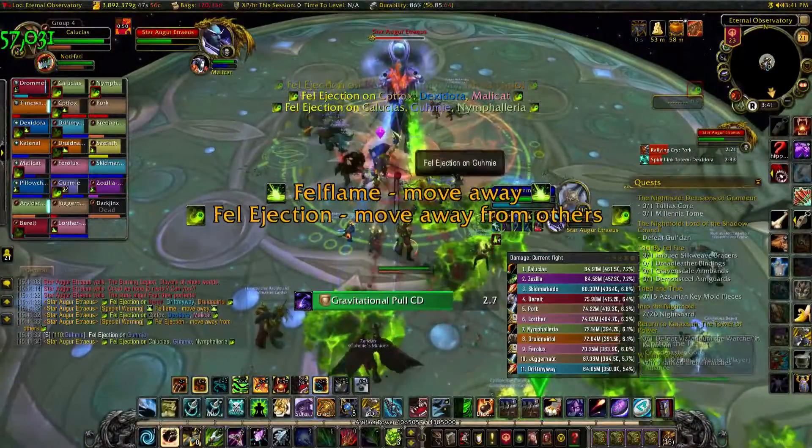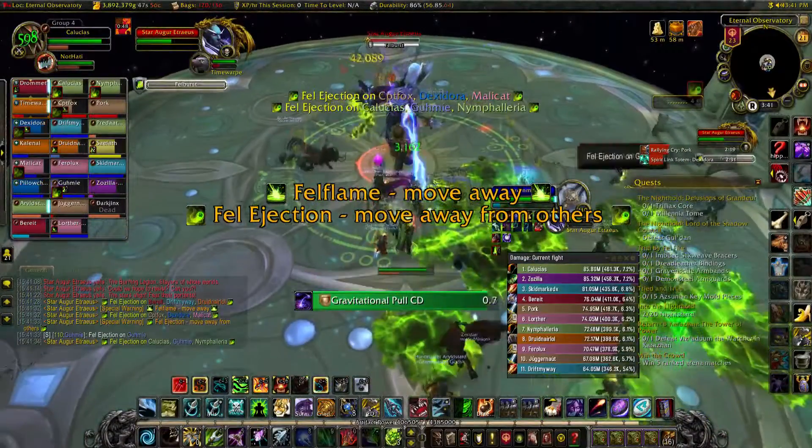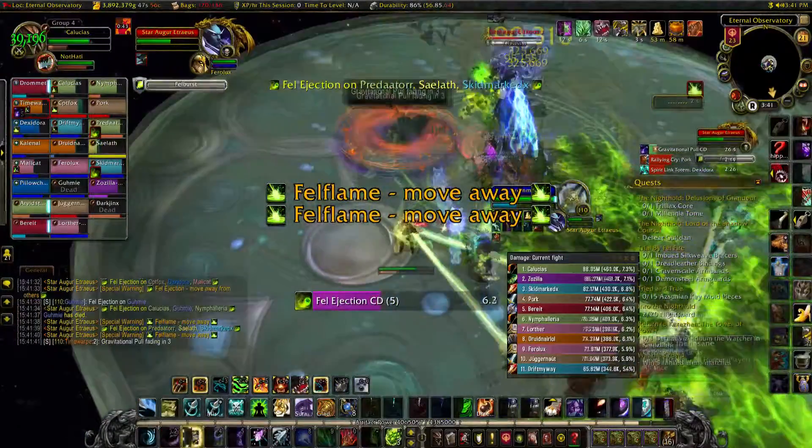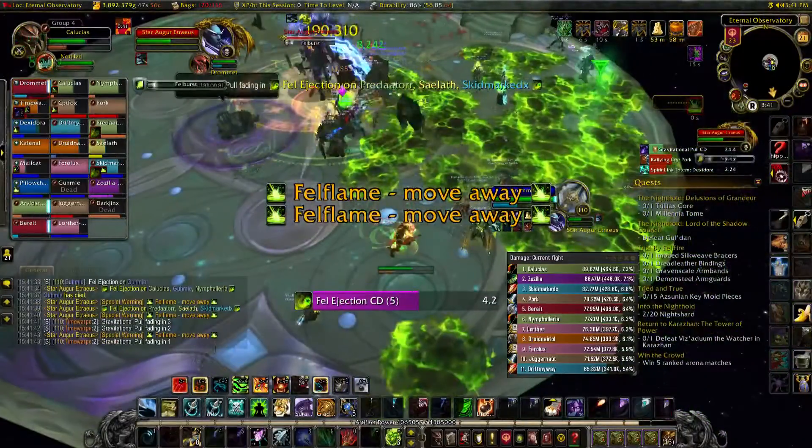In phase 2, random players will get Fel Ejection, which drops a green puddle on the ground. Designate one side of the room for people to drop these. They drop pretty fast so keep moving, but try dropping them close together. These puddles deal damage if stood in.